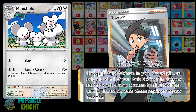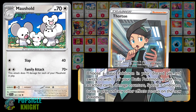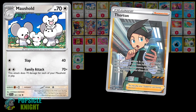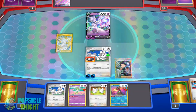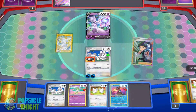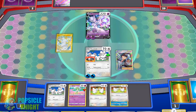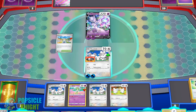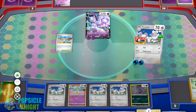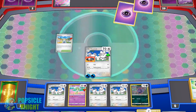I added one copy of Thornton in this build which lets you switch one of your basic Pokemon in play with one of your basic Pokemon in the discard pile. Your board state can get really crowded, especially when you need room for both your support Pokemon and your Mouseholds. The trick is you can switch a basic Pokemon like Squovit, Manaphy, or Greninja with a Tandemouse or Zoroark so you can evolve it into Mousehold or Zoroark, giving you the option to maintain a maximum count of Mouseholds in play.